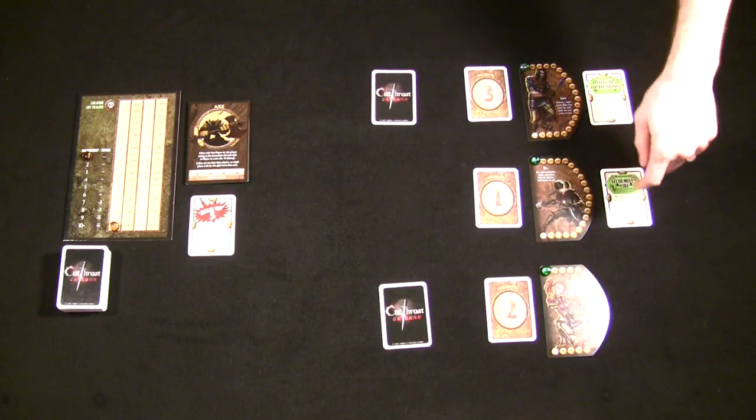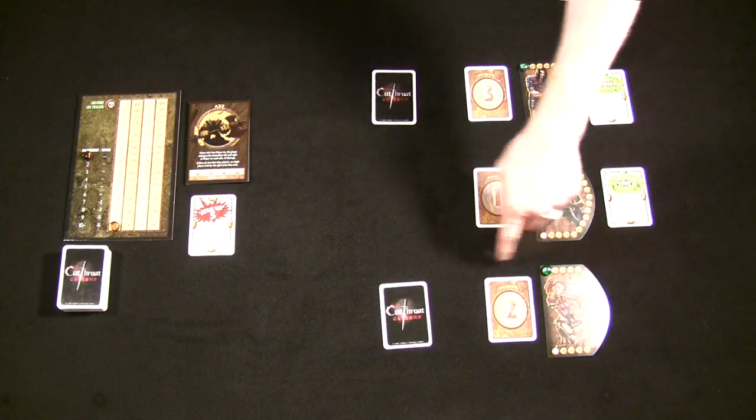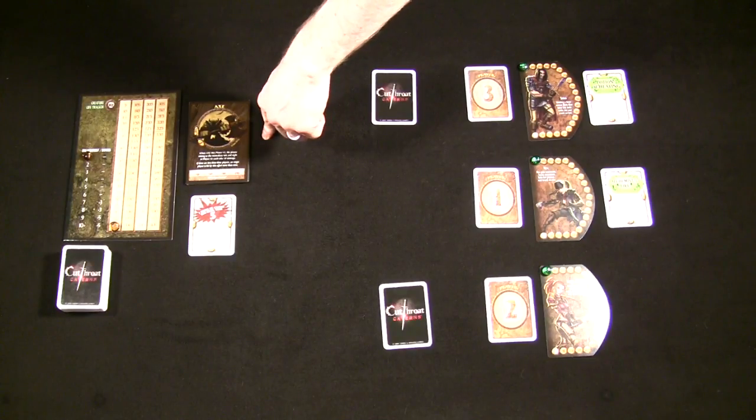Nyx gets to decide which one of the other players is going to be the target of Axe's wrath. Nyx is going to go ahead and pick Vasha, who is actually going to be the target. So Vasha, no matter what her initiative card is at the end of this round, she's going to be a target of 20 points of damage, and everybody else is going to be hit with 10 points of damage due to Axe's special ability.